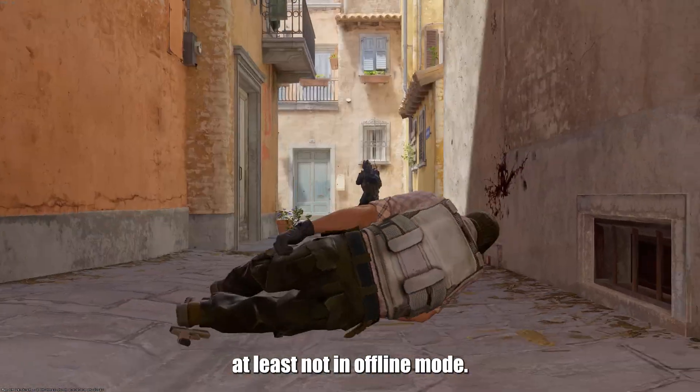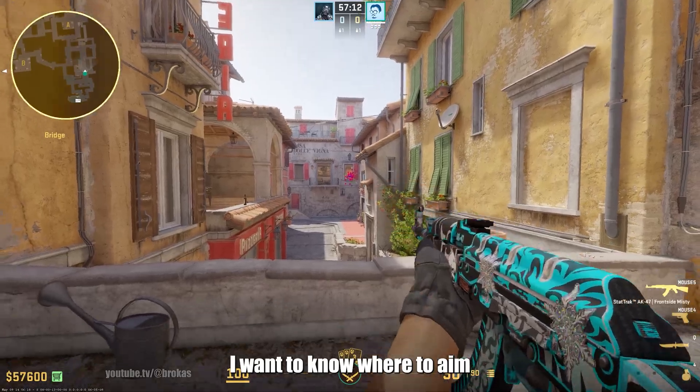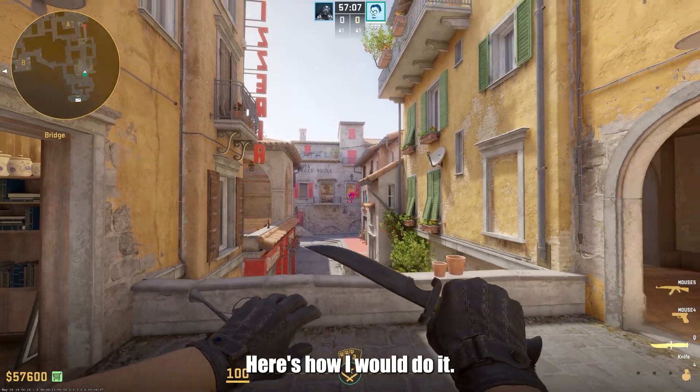Bots are not that useless, at least not in offline mode. Let's start with an example. I want to know where to aim if I want to wallbang someone standing in inferno apartments from T-Balcony. Here's how I would do it.